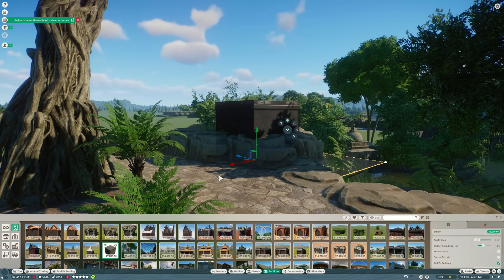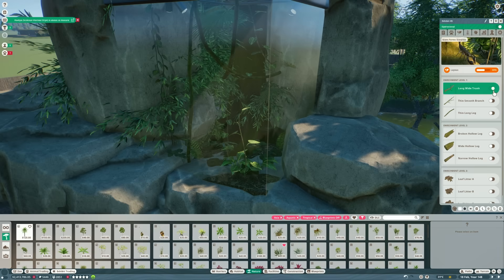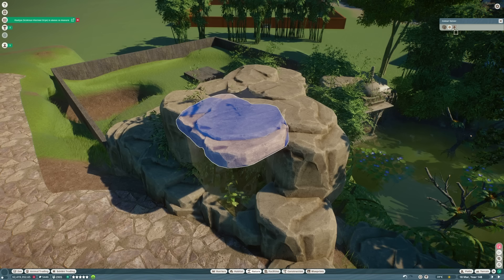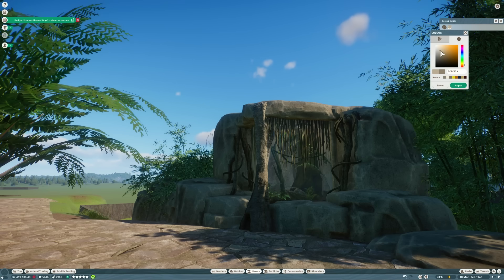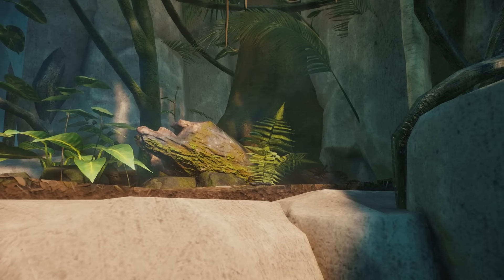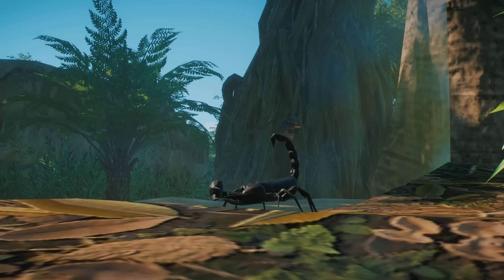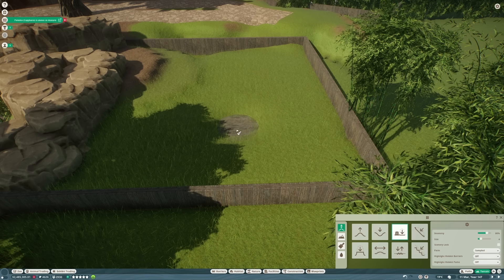Right on to the scorpions. What we're going to do is just drop an exhibit box in here and then rearrange the rock formation we made earlier to highlight certain parts of the exhibit. Use the enrichment items in the exhibit to encourage the scorpions to stand in one particular spot, put a light in to make sure it's brightly lit, a few finishing touches, and there we go — there's our little scorpion exhibit. Nice and simple. Just adds an animal for the visitors to see on their way up to see the bears. And speaking of the bears, let's get started on their habitat.